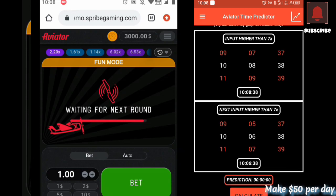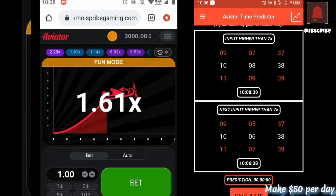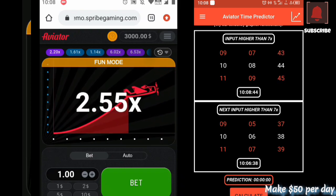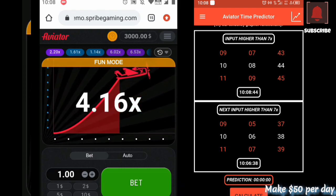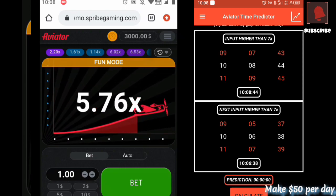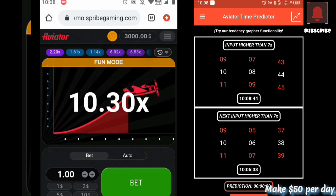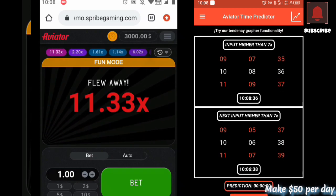We are waiting for the first round that is going to reach more than 8x, so that we can input higher than 7 on the first column. Let's wait and see if it's gonna reach more than 7 — we adjust the time, we are not playing yet for the first one, we're just adjusting to get the predicted time. It's reached more than 7, which means we have to set that it reached more than 7 at 8 minutes past 10 and 36 seconds.